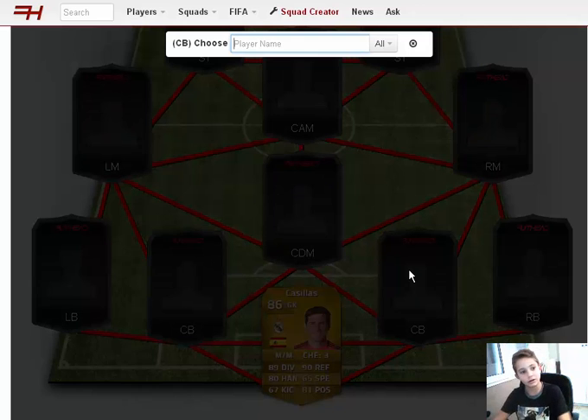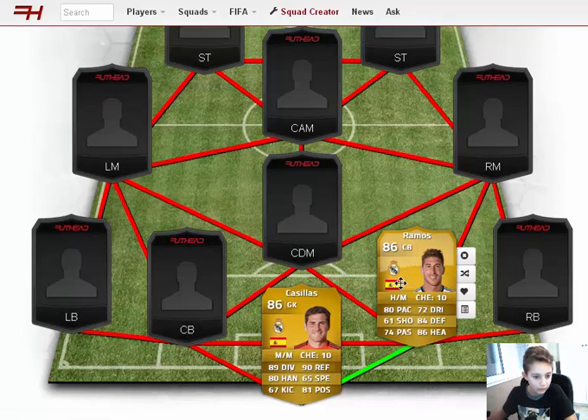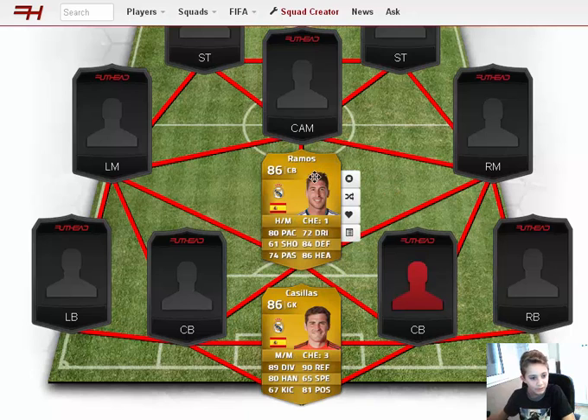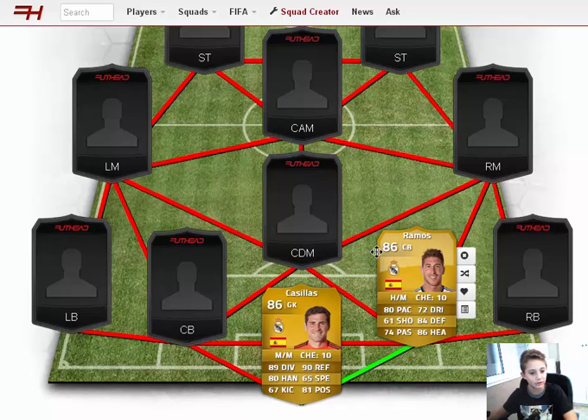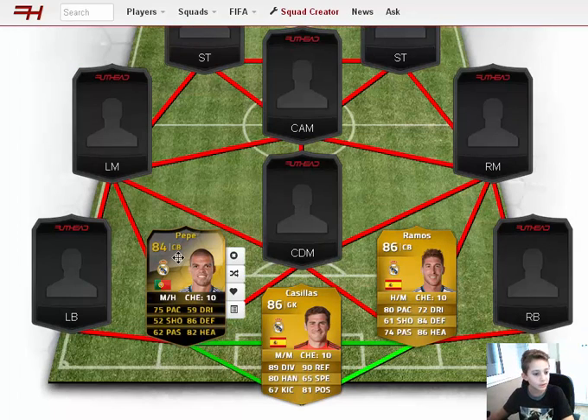Our defense is very, very good. We're going to have Ramos — I really like him, he's a master at heading, has very good pace, runs a lot, and defends a lot. I'd put him as a CDM but I'll play him as a CB. Then we have Pepe — he didn't have a great World Cup either, lost 4-0 and got a red card for headbutting Müller, but in game he's very good: great defending, heading, accuracy, and pace for a center back.